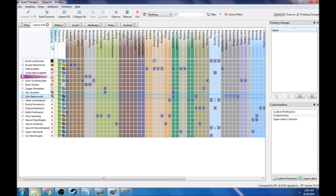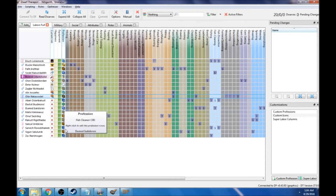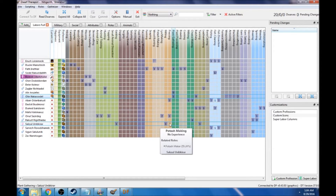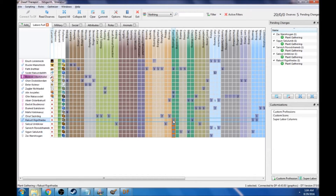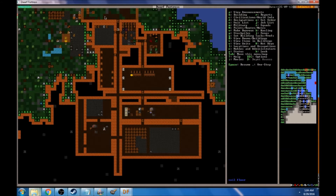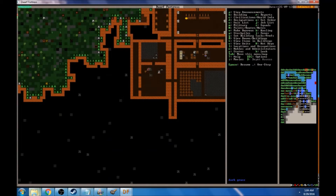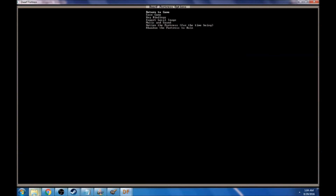We've got eight people sitting around doing absolutely nothing right now. Let's take a look at their current jobs. We've got a couple of fishery people, fishermen, farmers. Let's hand out plant gathering a couple of times over and commit these guys to that right away. Because we're not farming yet, we need people gathering plants so we can keep the still running and keep brewing alcohol — that's definitely something we don't want to run out of.